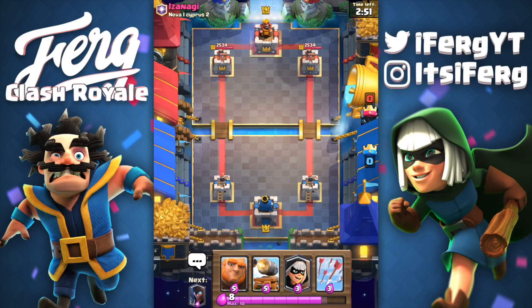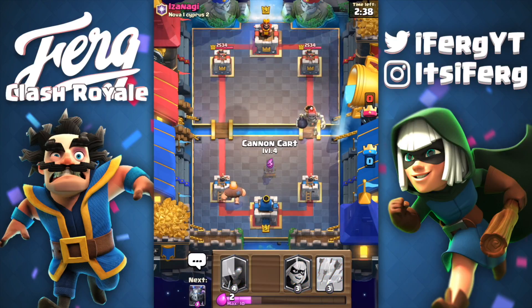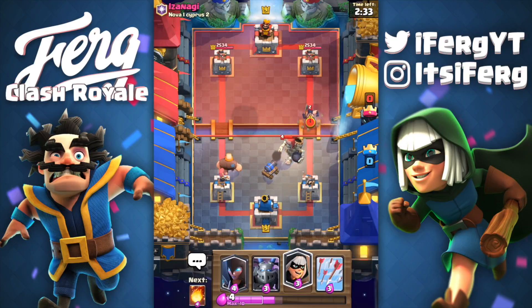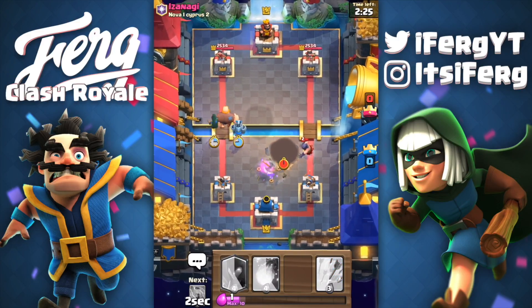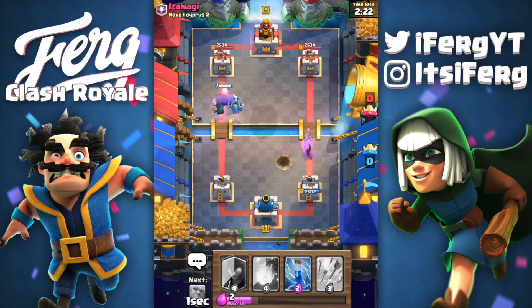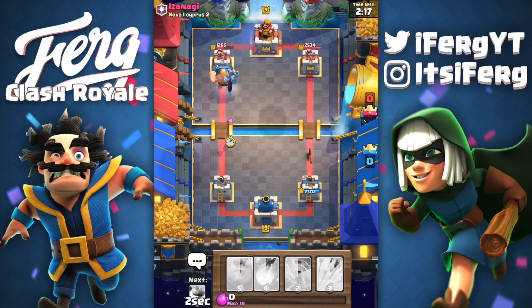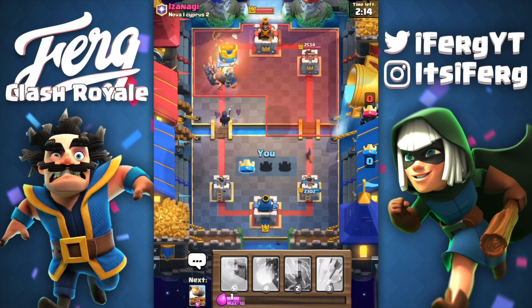Not gonna lie guys, I legit stole this deck straight out of the guy's hands when I beat him. I was so cocky at the time and I was like, I guarantee I can get a 12 win with this deck — and of course I went ahead and got it. So this guy is using a giant skeleton. Let's see if Cannon Cart counters giant skeleton. This guy has a level 2 executioner — that's gonna be a straight up win for us.